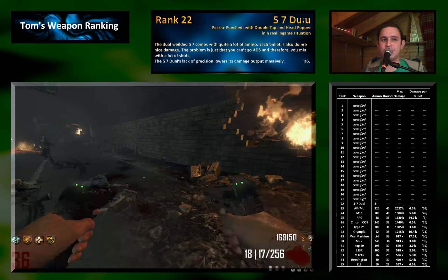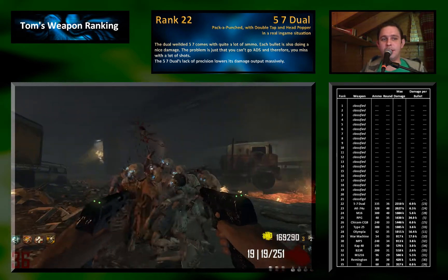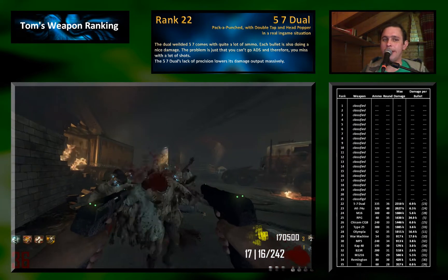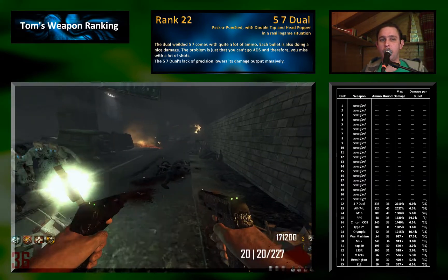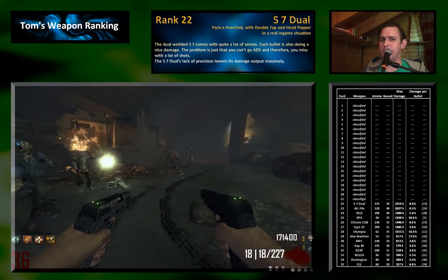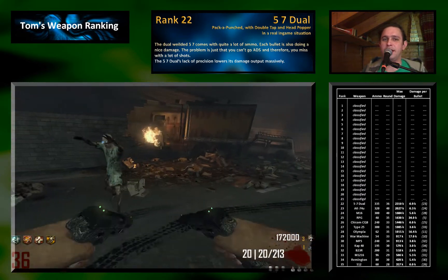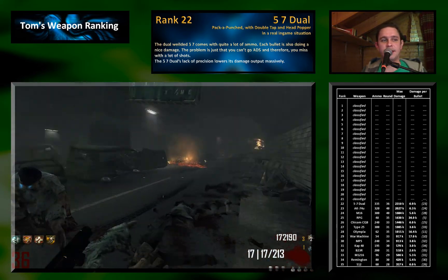Rank 22 goes to the 5.7 Dual Wielded — another pistol, finally, we haven't seen one for a while. The problem with the dual-wielded pistols is that they are not really precise. You can't ADS, so a lot of shots miss, and that leads to a very low damage per bullet compared to the single-wielded 5.7. Personally I don't like not being able to aim precisely — I aim for the head but then get 60 points for the kill because the bullet hit the chest instead.